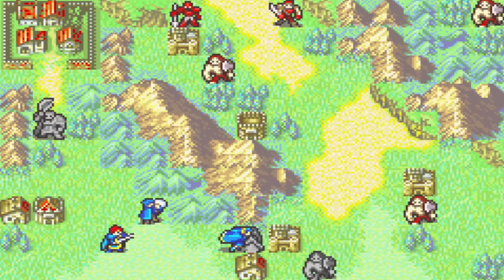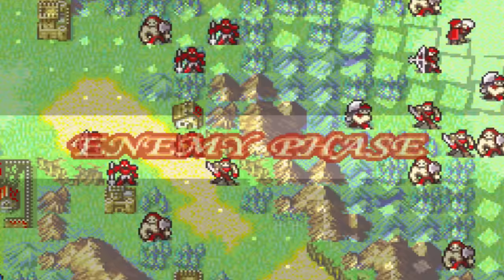Let's equip the Thunderstone. Let's place Kanaz right here on the Forge. Let's go down here with Bartra. Now, I do need to go up and clean up a lot of the enemies.